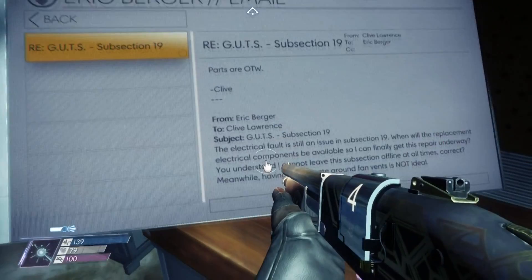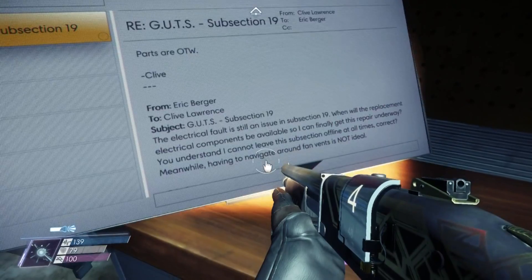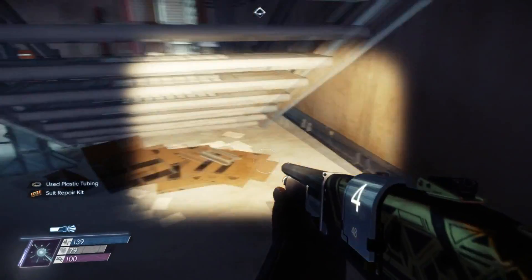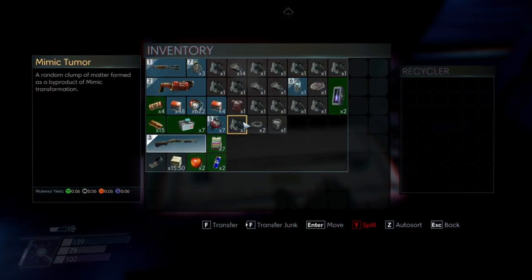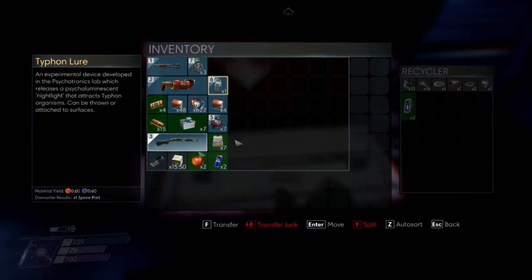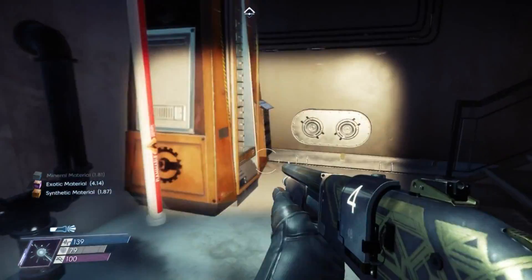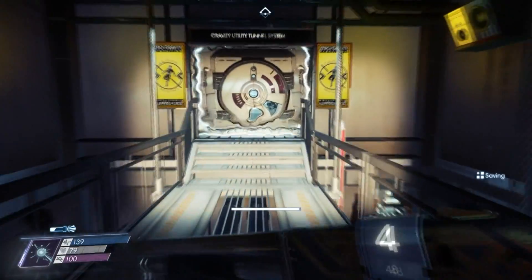Parts are on the way, Clive. The electrical fault is still an issue in Subsection 19. So there's something wrong with the transport system — I should watch out if I use it. Meanwhile... there we go, some materials. Quicksave, and let's see how I use this. Caution — zero gravity transition. Microgravity detected.